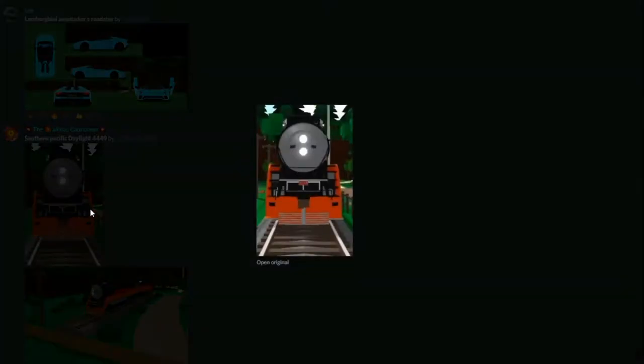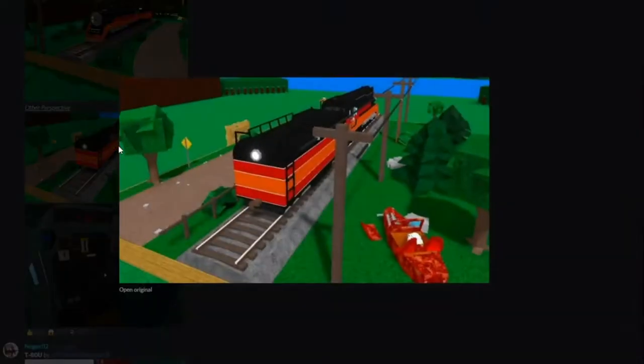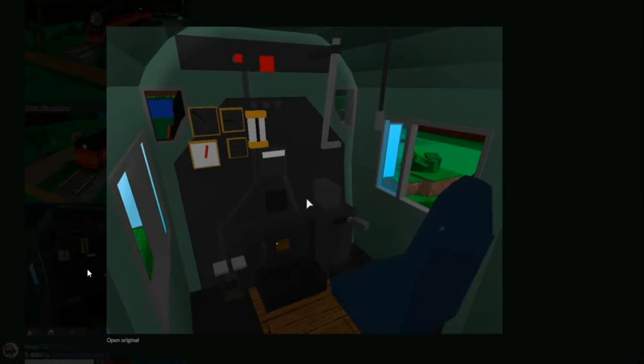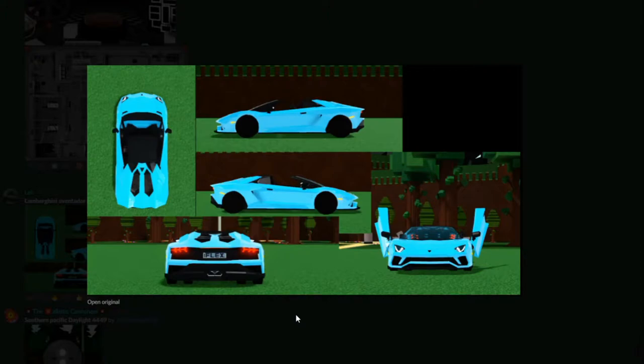Let's move on to the Southern Pacific Daylight 449 by SkullCap825. Look at this train - it's amazing, how epic, how legendary it is. The island detail also shows here - the road has little speckles of dirt, it's like a little toy train. It even has a little road sign which is really nice, and here's the inside with little nozzles. Here's a Lamborghini Aventador S Roadster - it looks really nice.